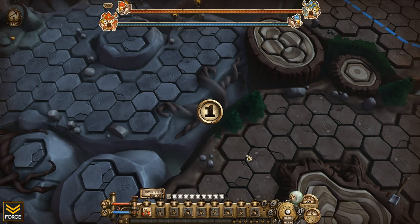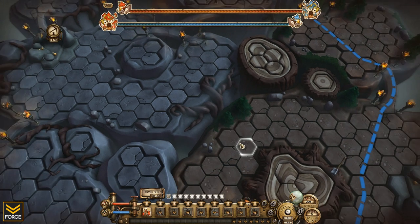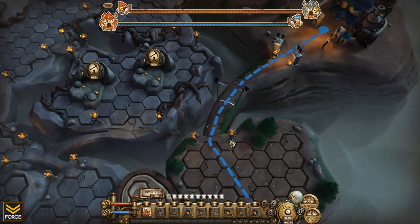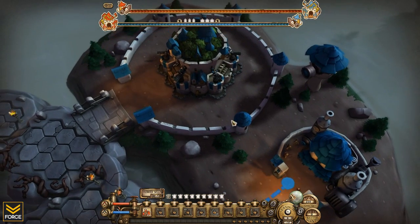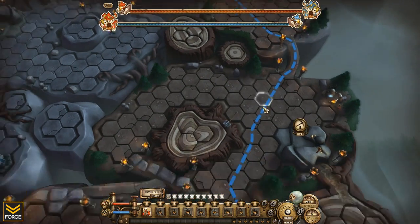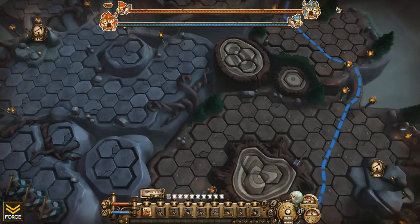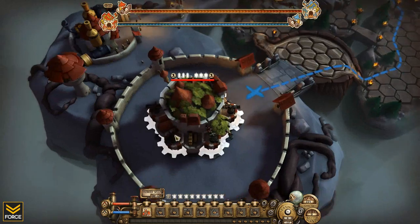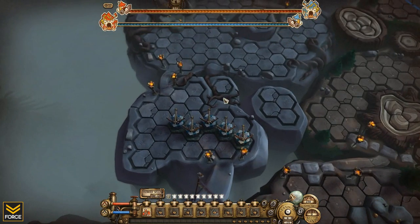We have found an opponent and are now starting the game, so let's jump right into Tower Wars. Here's the general layout of the land. This is my opponent's castle — that's their barracks. Units come out of their barracks, go along this path here, which can be altered depending on the placement of my towers, and they try to destroy my castle. I have got a barracks too; I send out units as well.